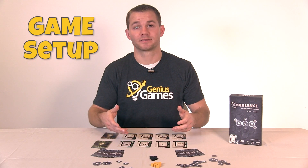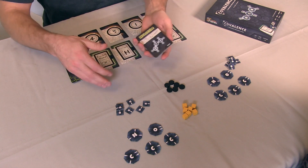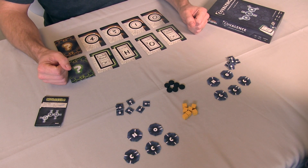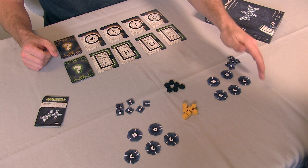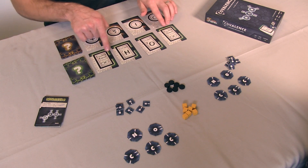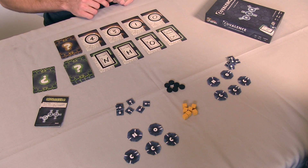Here's how to set up Covalence. First, you want to decide whether you're going to play the easy, medium, or hard version of the game. I suggest playing easy to begin so you can learn the rules. Now, decide who's going to play as the knower, and they'll sit in front of these cards and the builders. We're setting up for a three-player game. In a three-player game, one player will play as the knower and the other two players will play as the builders. In a two-player game, you'd have one builder and one knower, and in a four-player game, you'd have three builders and one knower. Now we'll shuffle our organic clue cards and deal four of them face up in the center of the table in front of the knower. If any of them are duplicates, we'll reshuffle that one back in and place a new card out there so all four are unique.